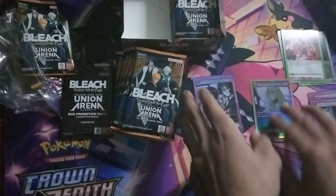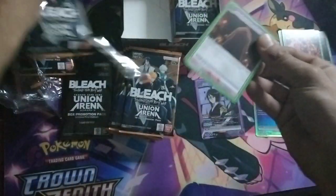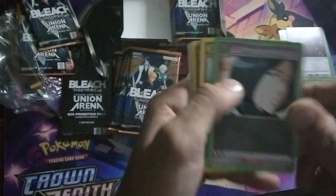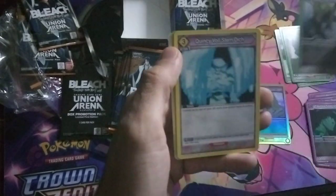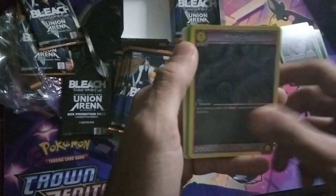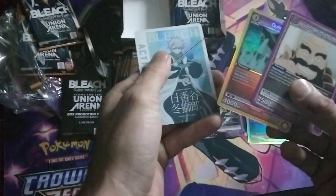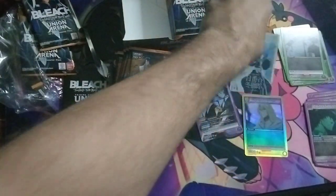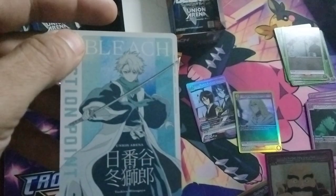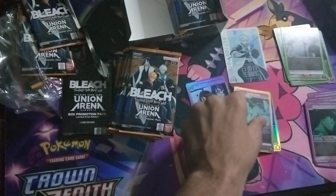We got a rookie SR in here, which is pretty nice, and you gram here for the rare. You get about six SRs, two alt arts, and the rest — I think you get two action points per box as well, which means the action points are valuable. They take over the rare spots and this is actually going to be a really nice action point.